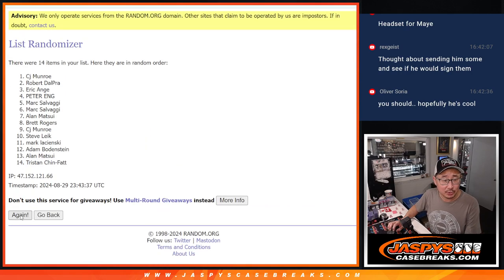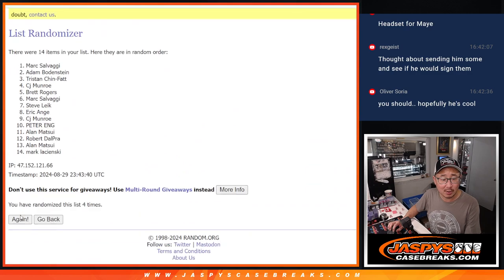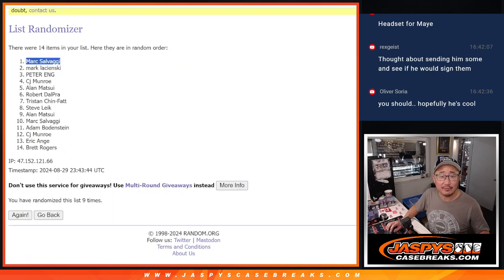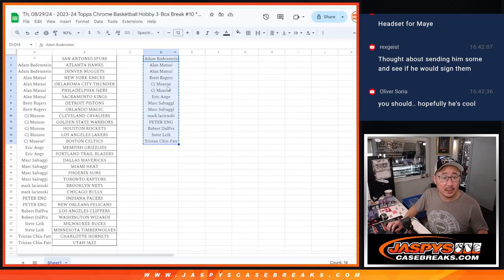Name on top after rolling the die nine times gets the Spurs in this break. One, two, three, four, five, six, seven, eight, and ninth and final time. After nine — we got Mark S after nine with the Spurs.